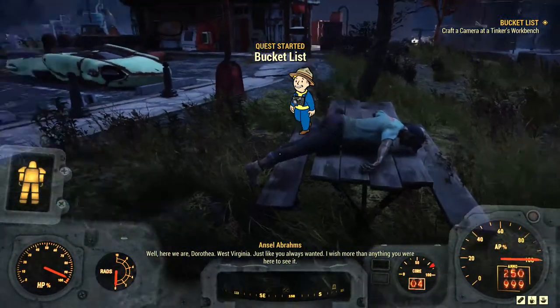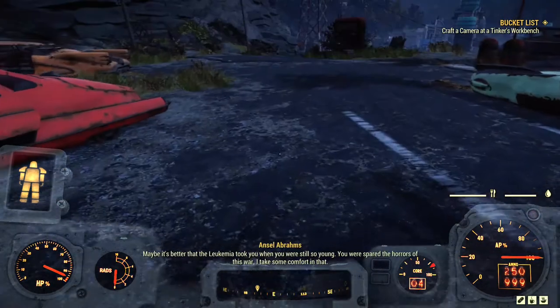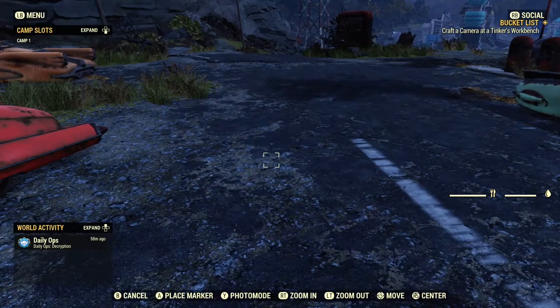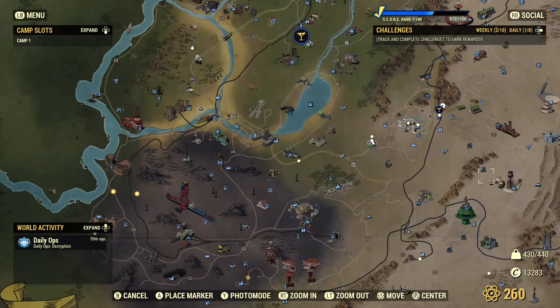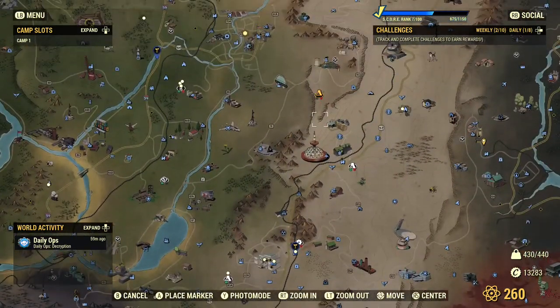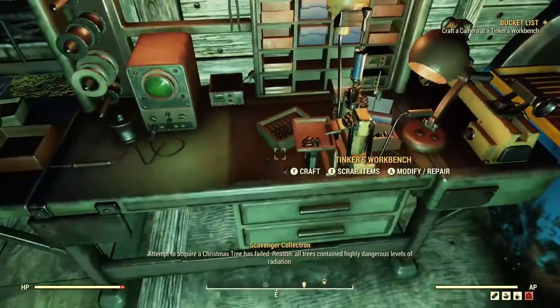He started the quest Bucket List, which says: craft a camera at a Tinkerer's Workbench. You want to fast travel to any Tinkerer's Workbench on the map — you could go to the Settlers' place, the Raiders' place, or your own camp. It doesn't really make a difference. I'm at my own camp.